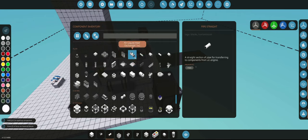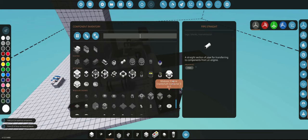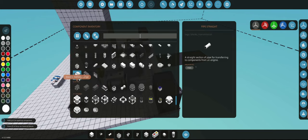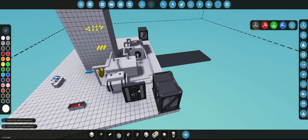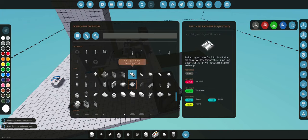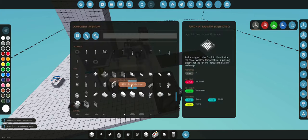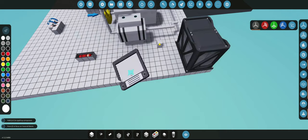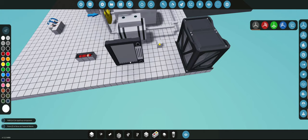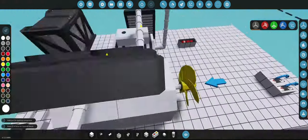We just want a fluid heat radiator. We're going to have a big radiator and essentially just hook them up to those holes on the condenser.